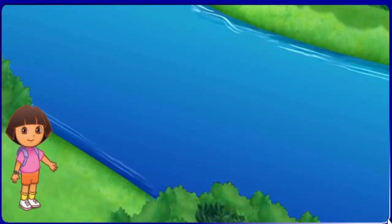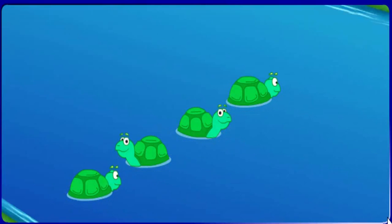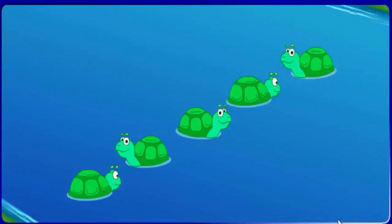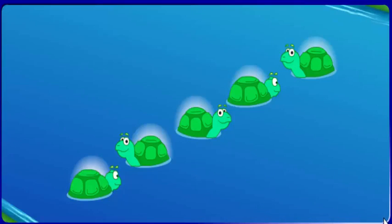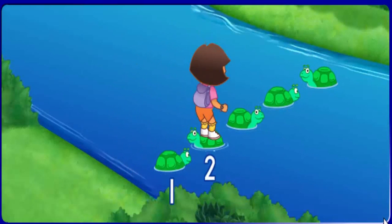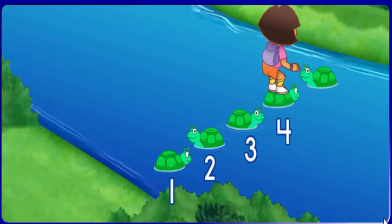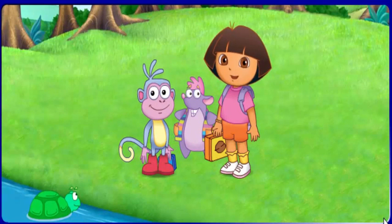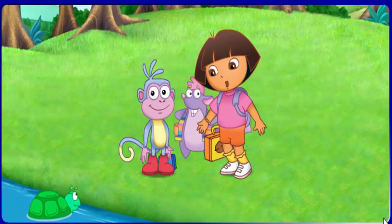Now it's my turn. I see four turtles — one, two, three, four. But I need five. Click on the button that has the missing number of turtles. One. See four and one — make five all together. One, two, three, four, five. We made it across the river. Thanks for helping. Y gracias Tortugas.